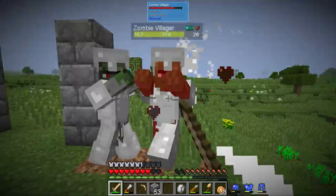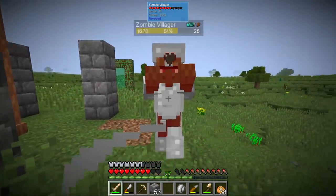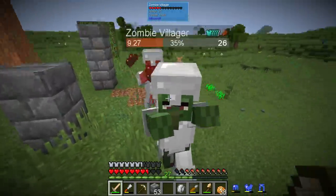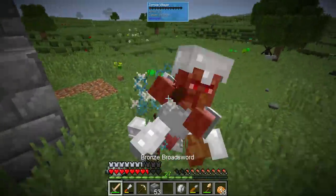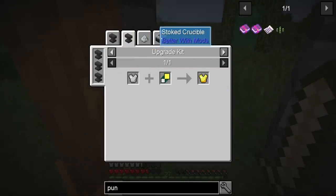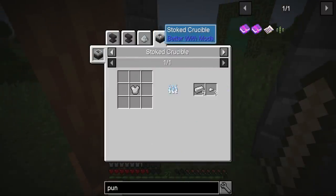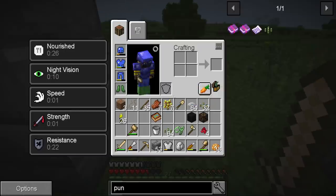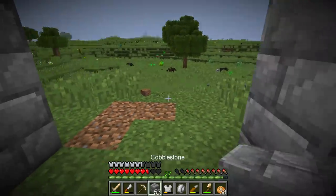Basically, we want the mobs to come towards us so they need to see us, and then we don't want them to be able to attack us but we want to be able to attack them. This could actually give us iron if these dudes drop their armor — yeah, we could smelt it down.